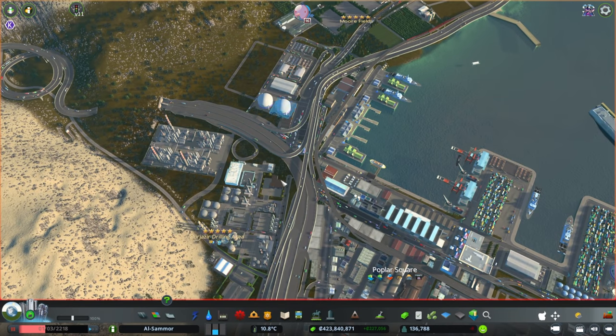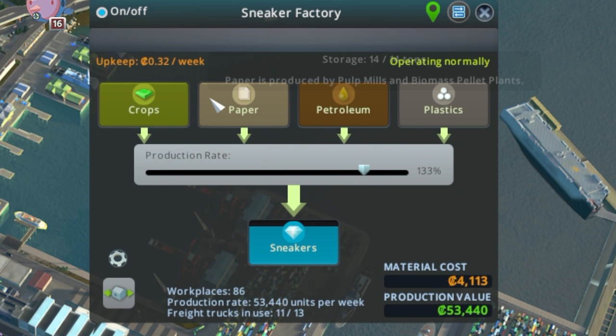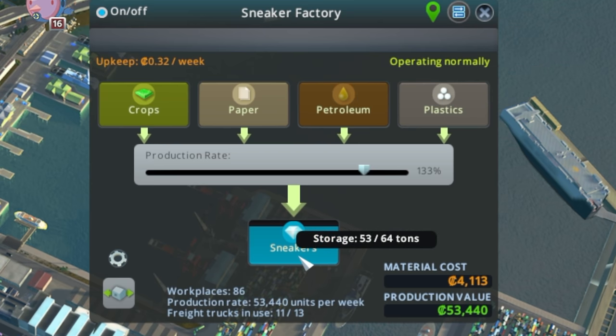There are oil warehouses in there too. For example, this one is actually producing $53,000 worth of profit. To do that you need crops, paper, petroleum, and plastic — that's why you need all your different types of industry. They're making sneakers, which can go to another warehouse and then be shipped or sold. Just by doing that chain makes so much money.